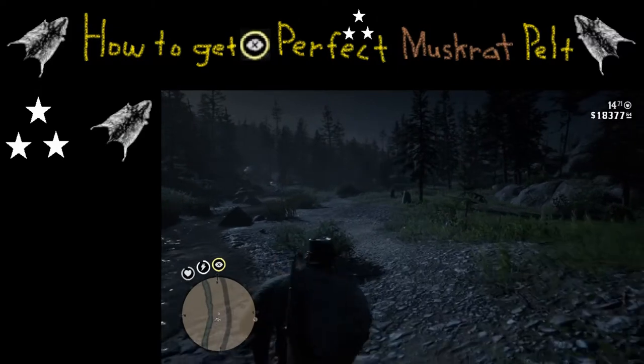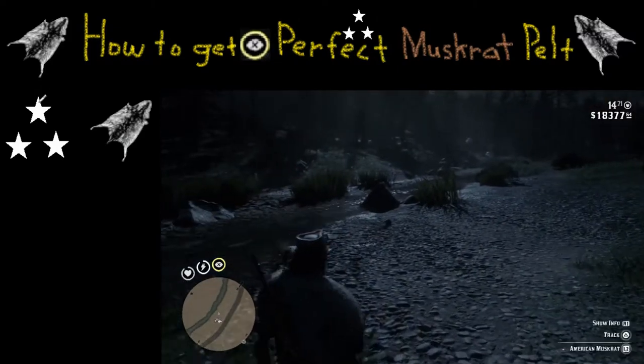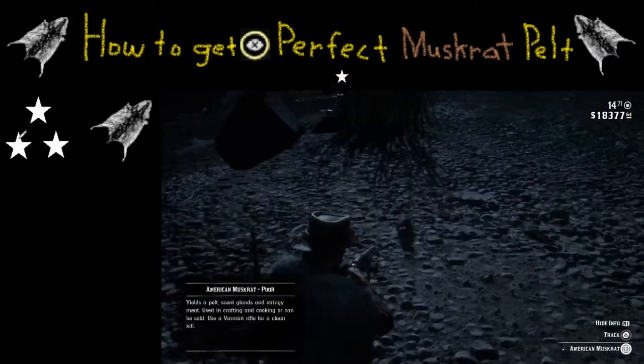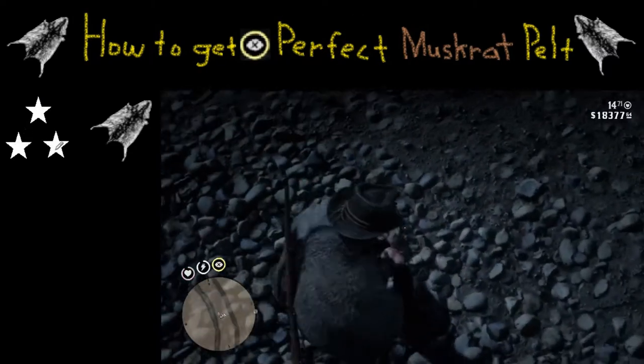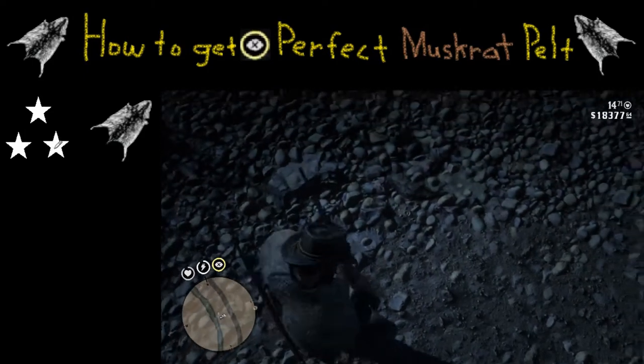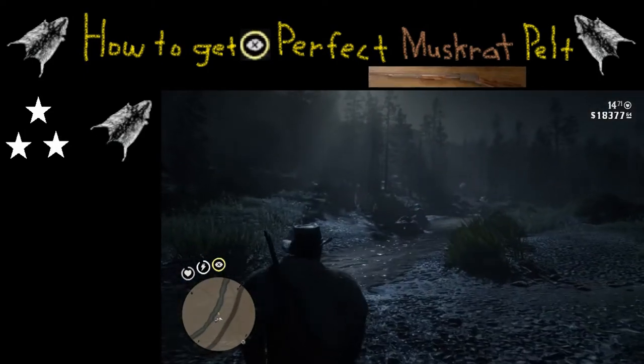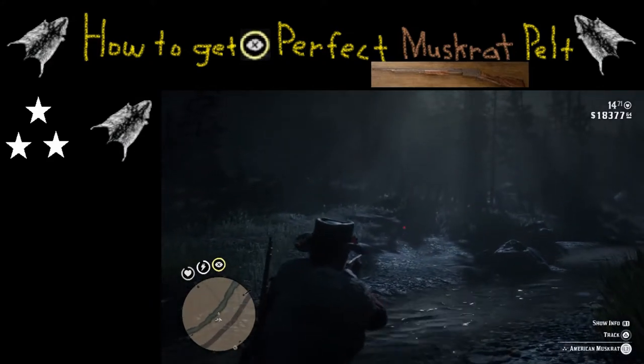The first thing you're going to want to do is hold down your L2 button and look for that muskrat. They like to go along small little rivers, and what you're going to need is one that has three stars. One star ain't going to cut it — you've got to keep searching until you find that one with three stars.